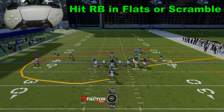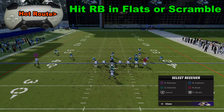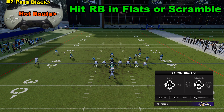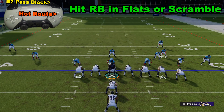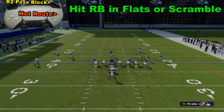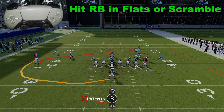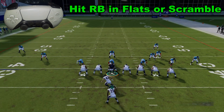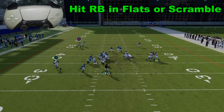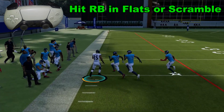Another option is to hit the running back in the flats. I'm going to press the Triangle hot route to have tight end Andrews selected with X, then R2 Pass Block. I'm going to have the other tight end block as well — Triangle, Circle, R2 Pass Block. The setup looks like this: we're either going to go to the Triangle receiver or run it out depending on what it looks like. He's open, so we go for a few yards there and get a first down.